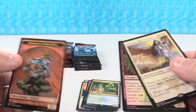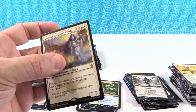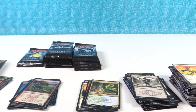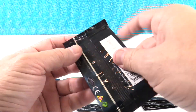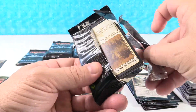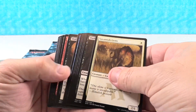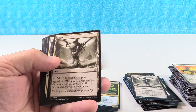And if Shannon were still playing Magic, boy, she would love that one — she liked the angels. We have a Skirk Commando. Kobolds of Kher Keep — that's a buck. Dollar token. Cool looking card, I just don't think it's worth diddly. But you know what, that's okay. Sometimes things are that way.